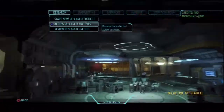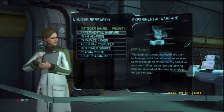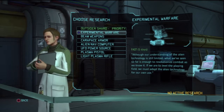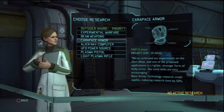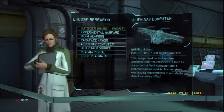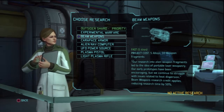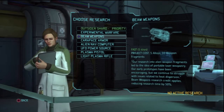Let's start a new research project. I think I'm going to wait a bit longer before I start doing the Outsider Shard, because I want to start getting the next step in either armor or weaponry before the enemy advances as well. I'm usually a defensive guy, but let's do weapons. We've got plasma pistols available, although that takes a while to research. Because of our research credit, might as well take advantage of that — let's do Beam Weapons.